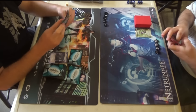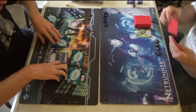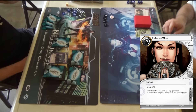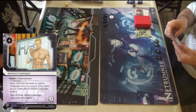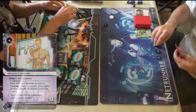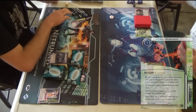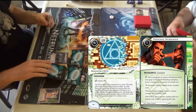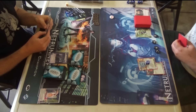The Haley deck has Magnum Opus. I don't think it's stealth — maybe it does have a little bit of stealth. Haley does well with stealth because she gets all those extra free installs, even if you're not going super crazy on it. And it's a pretty good start here from Adam: he Sure Gambles, trashes my Adonis Campaign, and gets Magnum Opus on the Personal Workshop. Beautiful. Personal Workshop is really good for Haley.